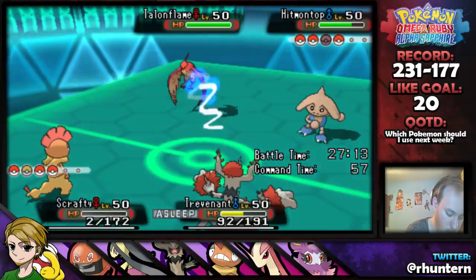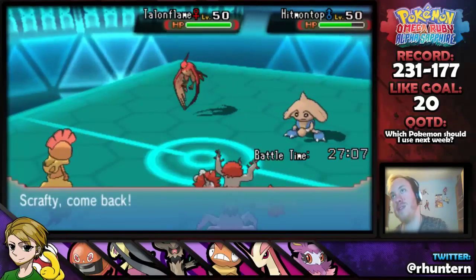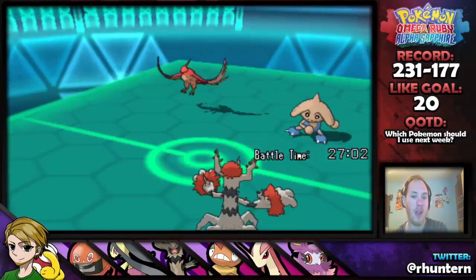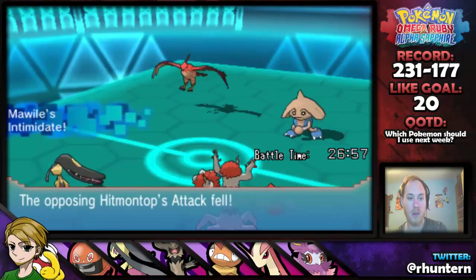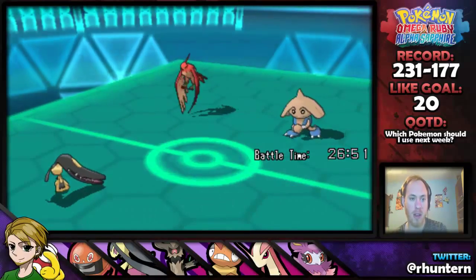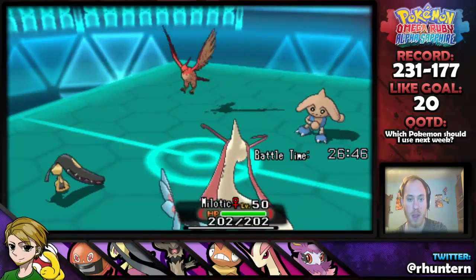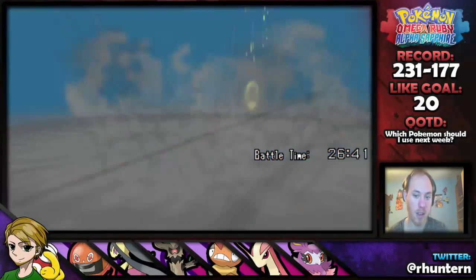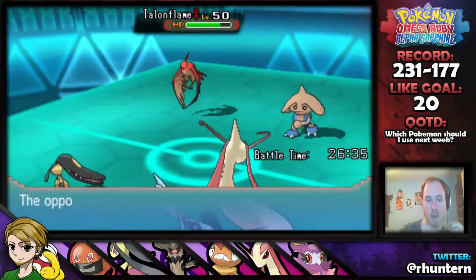Charizard is a huge threat to my team. But it's just that Marowak — that Marowak was playing such good mind games with me. Very good mind games. But let's go, it's only been 7 minutes so we can get another battle going. That Marowak is such a jerk. That Machamp was definitely Guts. What are you going to do?